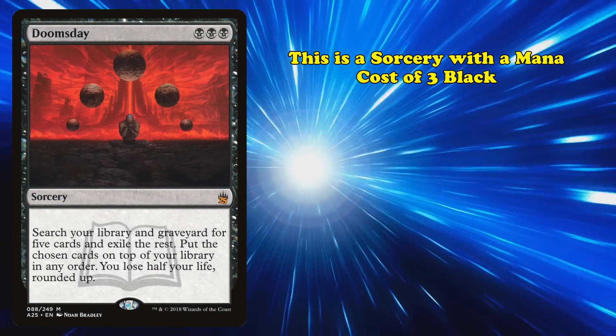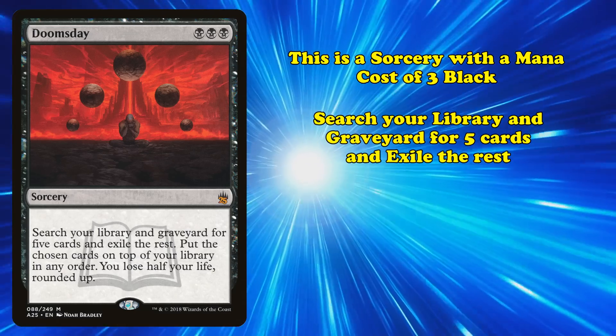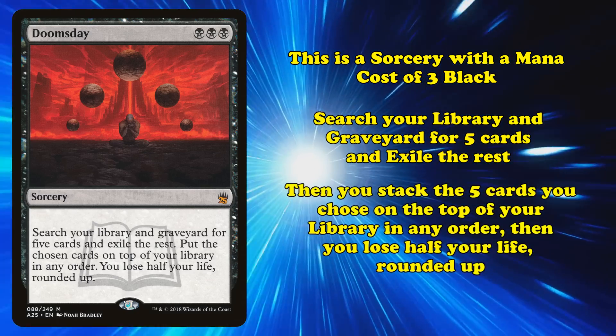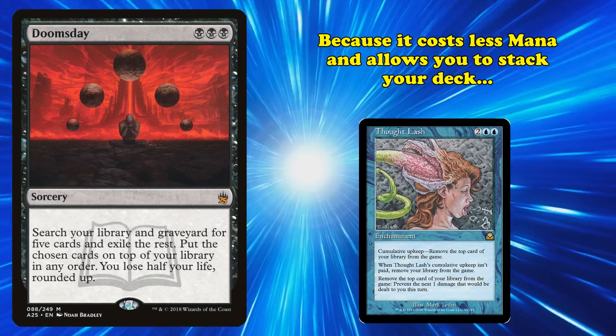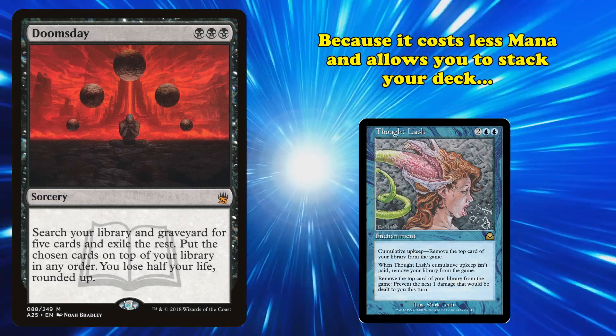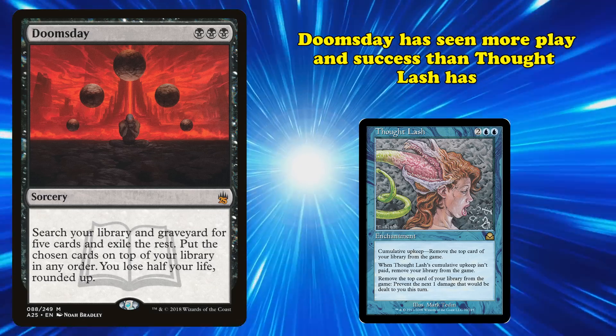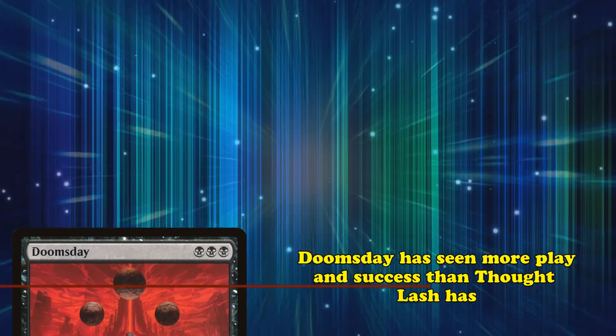Doomsday is a sorcery with a mana cost of 3 black that lets you search your graveyard and library for 5 cards, exile all other cards in your graveyard and library, stack the top 5 cards in your library however you want, then lose half your life. Because Doomsday costs 1 less mana and gives you incredible card selection, Doomsday variants of the deck have been more popular and successful, so Thought Lash takes a bit of a lower spot on this list.